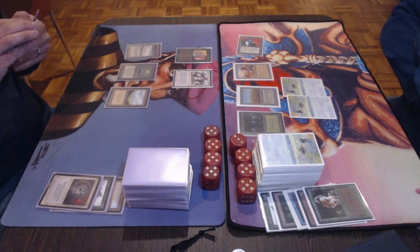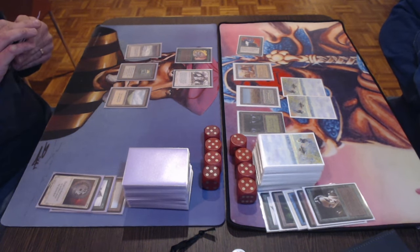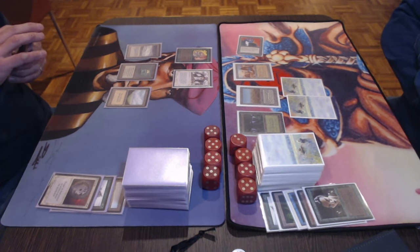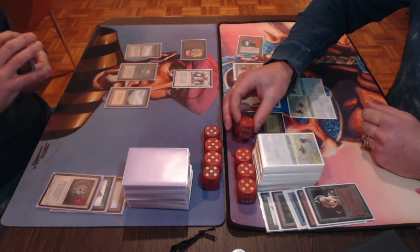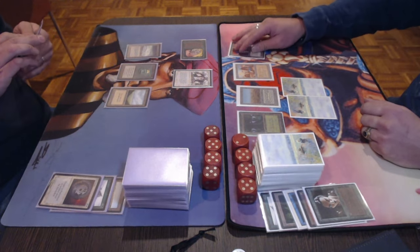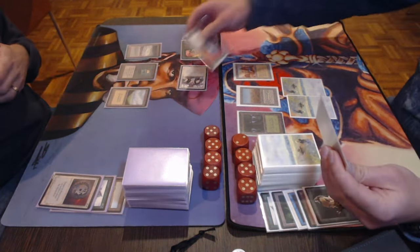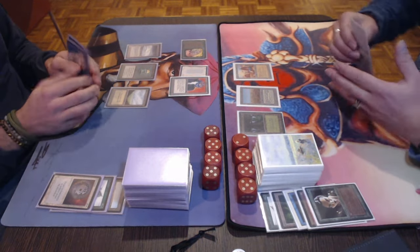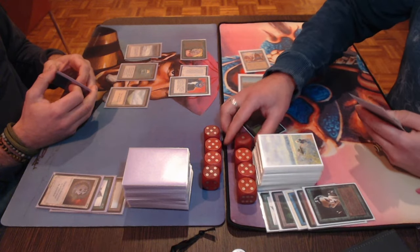This shows the strength of Preacher — it's one of those 1/1 creatures that is so annoying to play against. You just want to destroy it, but you don't always have the removal. There's the attack for 1, making sense. Tristan drops to 17 — passing the turn. And now in the upkeep, Roby is going to use the Preacher. That's it. If Tristan wouldn't have attacked, he could have kept the Elves.